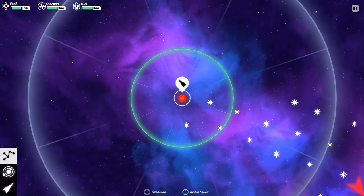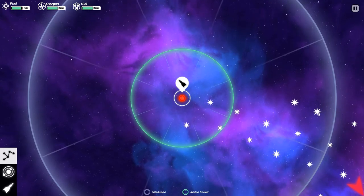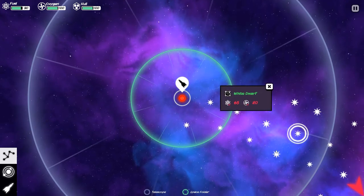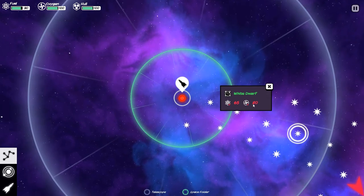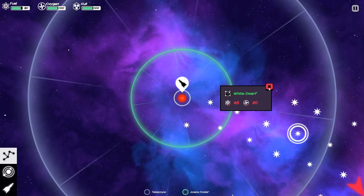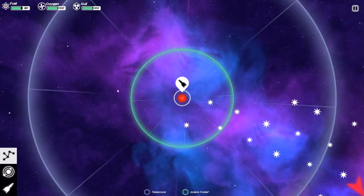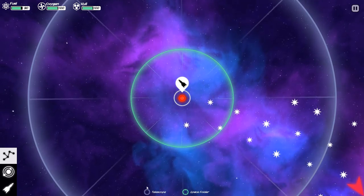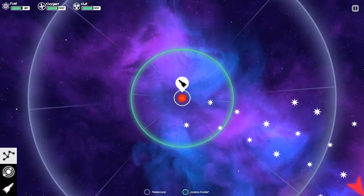Outside that ring, we can't get any information about these systems. Inside that ring, we can get information — like this is a supernova, this is a white dwarf star — we can see basic information about how much of each resource it would take to travel there. But that's not going to help us much because we can't technically travel there. Where can we travel? Anywhere inside this turquoise ring that says Space Folder down here. Inside this ring, you can choose to travel to the stars. You can see this is a white dwarf, and it's going to cost me this much of my precious resources to travel there.